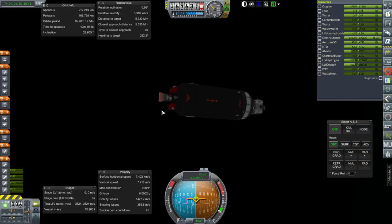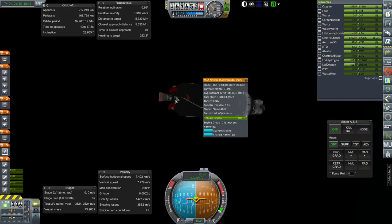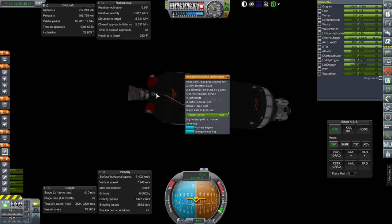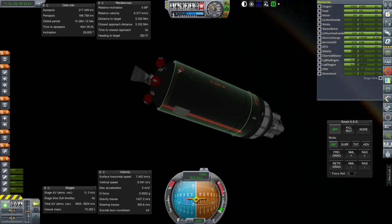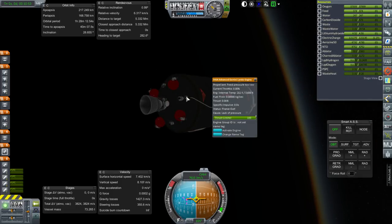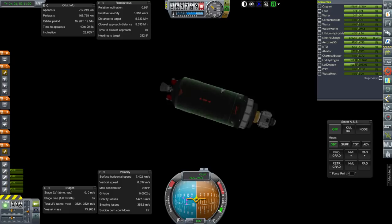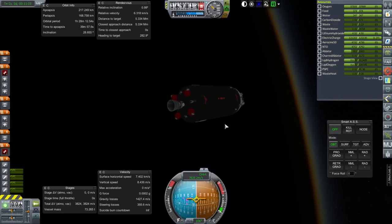Feed pressure too low — the engines aren't technically attached to those tanks, I should have attached them directly. There goes that idea. I think we're just going to have to send this over to Mars directly instead of trying to use this to save the Ares Pod G2. Frankly, that thing might be more trouble than it's worth.